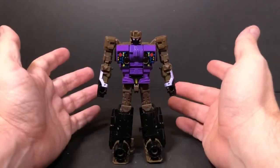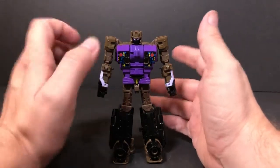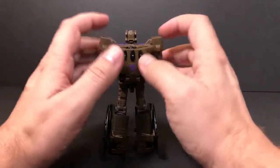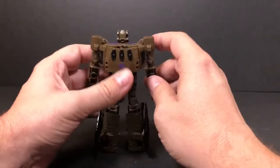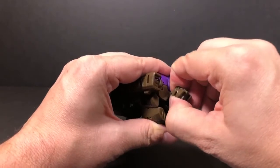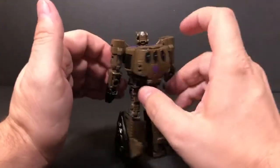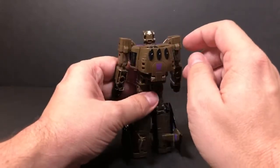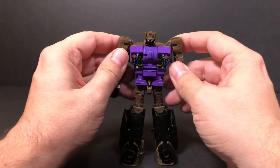The main difference between this release and the United Warriors release is that they made this piece here his front. They also may have flipped his head around — I can't fully tell from the pictures I have, but it would make sense. From what I understand, they just popped the shoulders off and flipped them around on the ball joints, so you rotate everything in the other direction to make it more accurate.